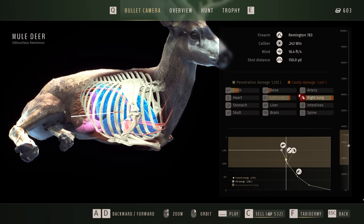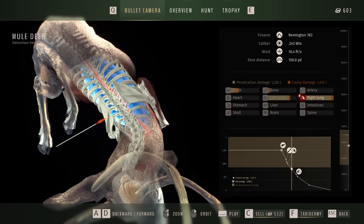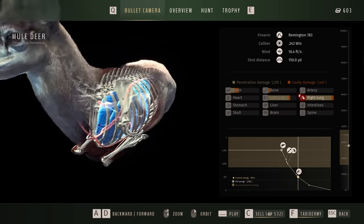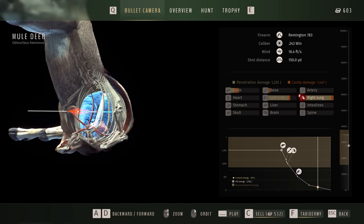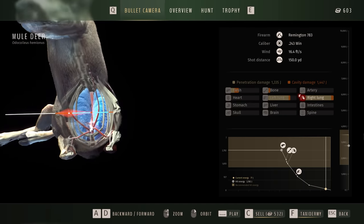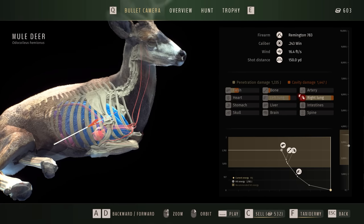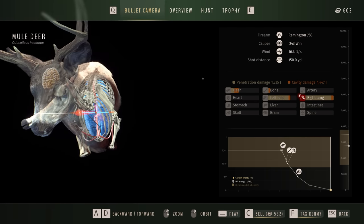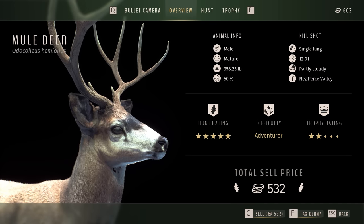He was laying down and check it out — we had a flush left lung, right lung shot on him while he was laying down. You can see it go right through both of those. It went through the second lung and pretty much out the side. Not bad at all. Very cool. We'll go ahead and sell him. Overview — he was a 50% gene pool, so yeah, good to shoot him. Male, single lung shot.